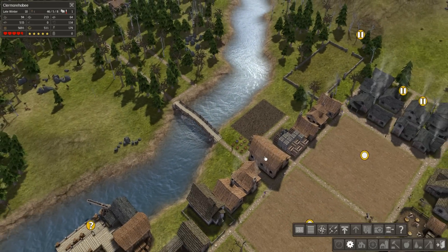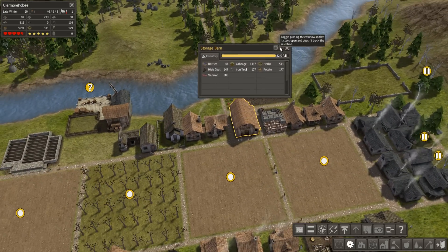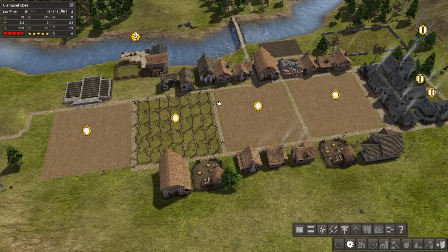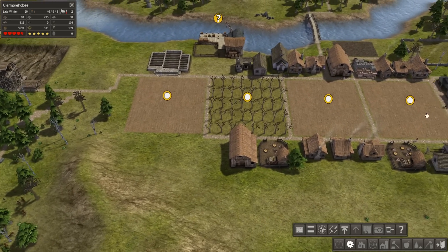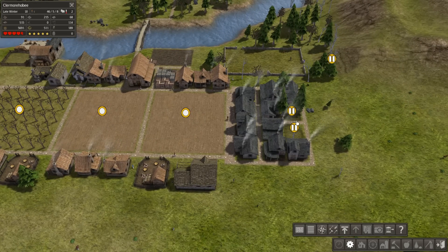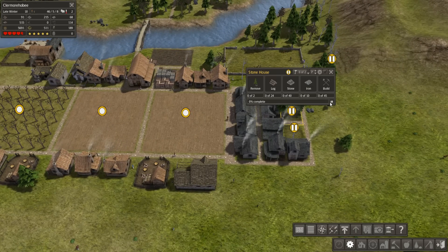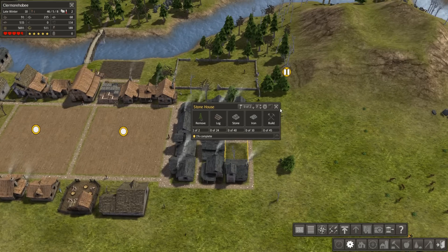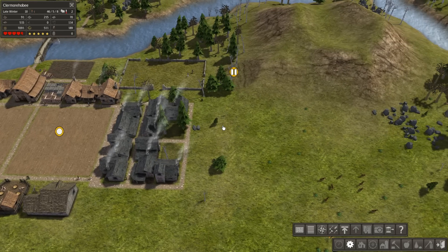Why are there baskets of food just sitting outside? Can I gather those somehow? Both my food huts are almost full. I might almost want less food in the future, or possibly to build these two houses and get more population, and maybe even extend this whole neighborhood a bit further out.